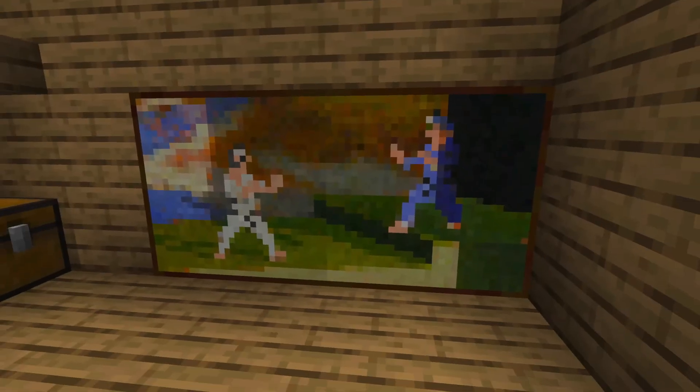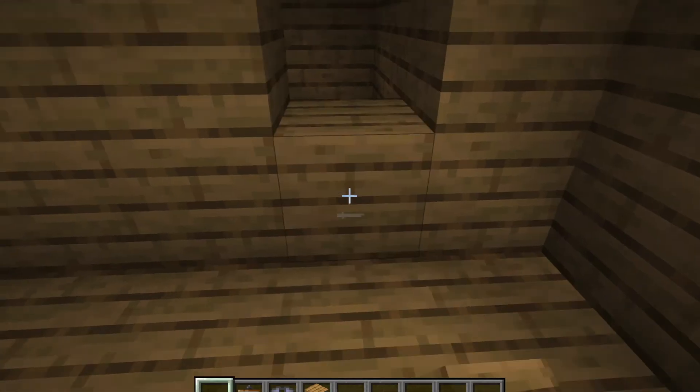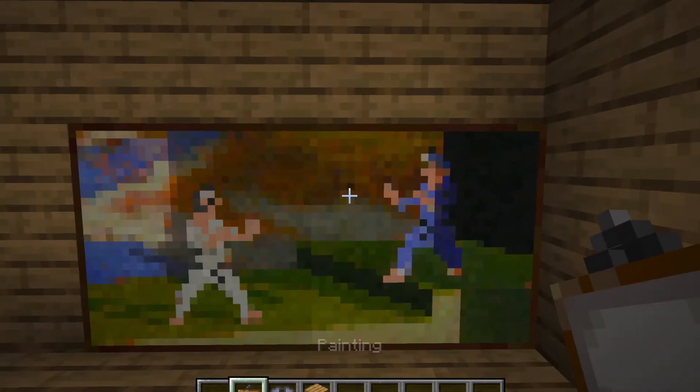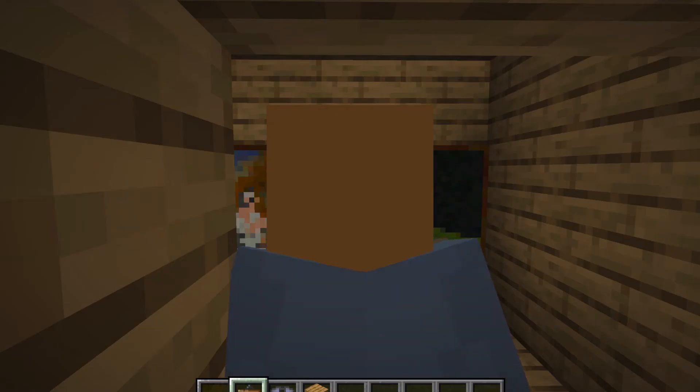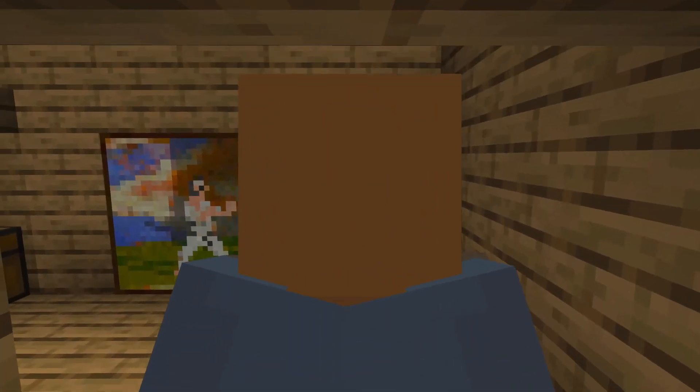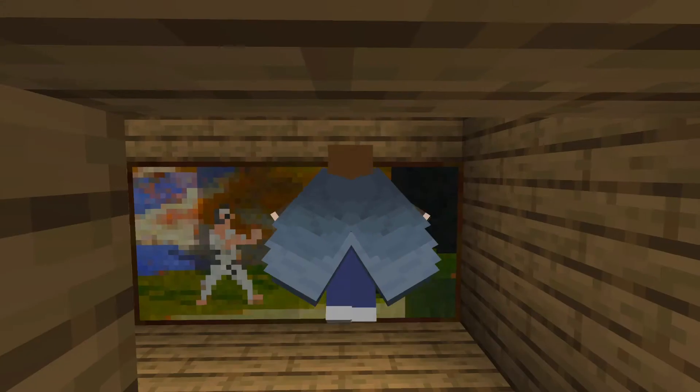Tip eleven: everyone knows paintings are used to hide things, but if you want to make it harder, place a block and a trap door behind the painting so that whoever's going through it has to use an elytra to get through. It even took me a few tries.